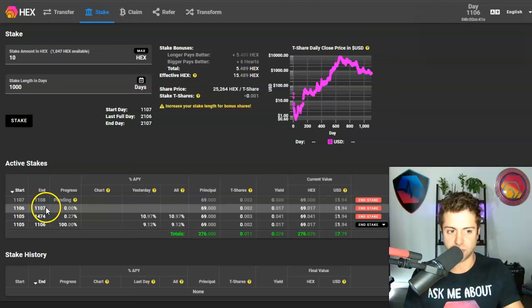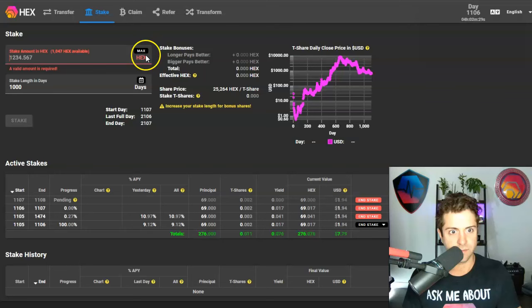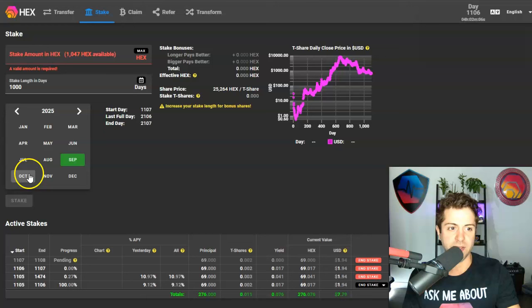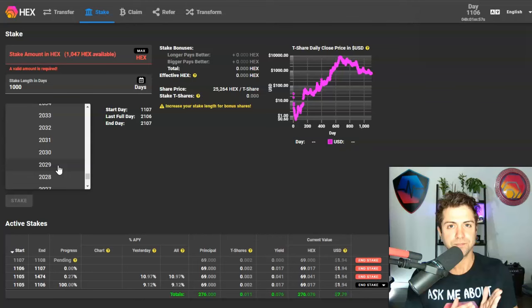Once active, your stake starts earning yield every single day. You can also click Max if you want to stake all of your Hex — think very carefully about that, of course. You can also click the calendar button for a nice visual representation of when your stake is coming due. Right now, 1,000 days is ending on September 7th, 2025.